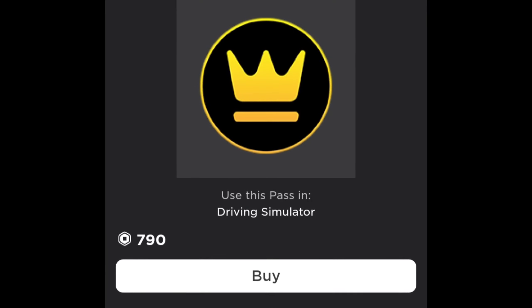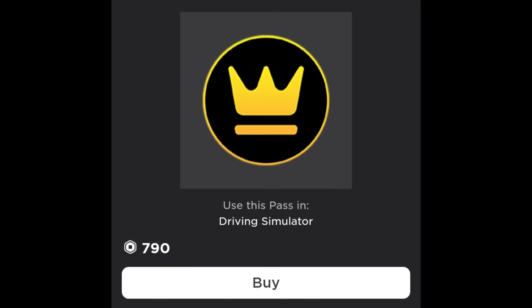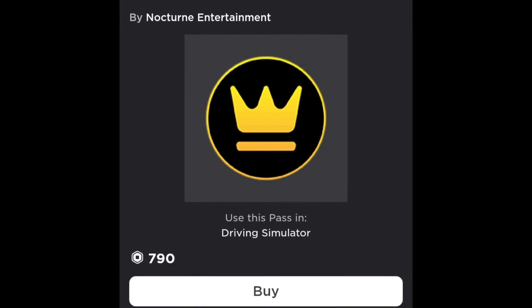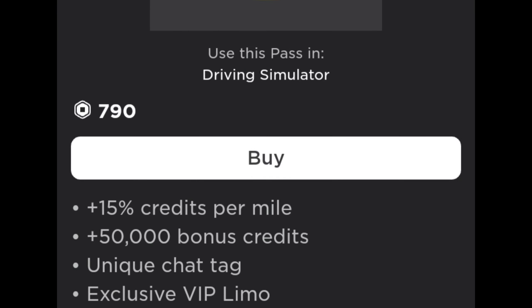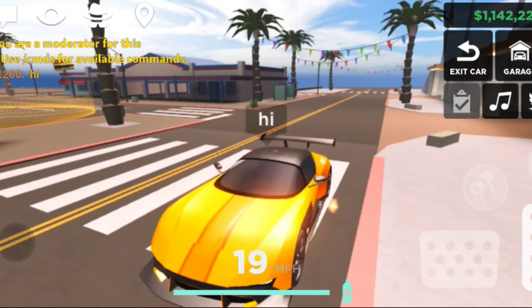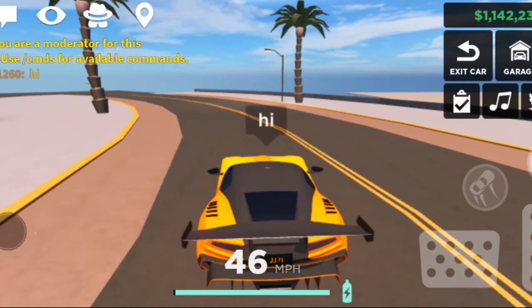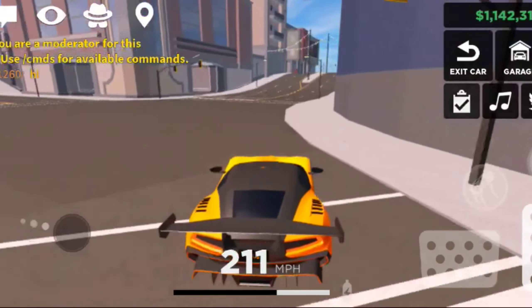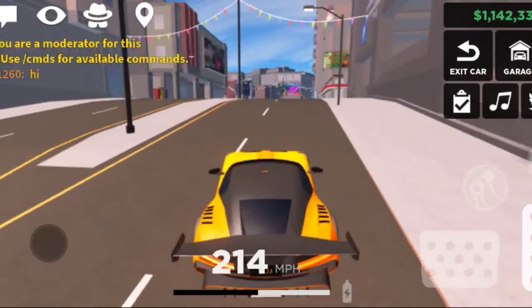Starting off with the VIP game pass, priced at 700 Robux. You can get a lot of benefits with this one. When you purchase the VIP membership, the game will give you $50,000 in-game. Also, when you type in chat, your text turns orange, showing others that you are a VIP member.